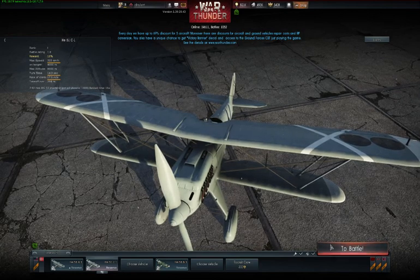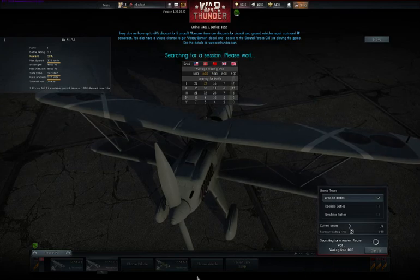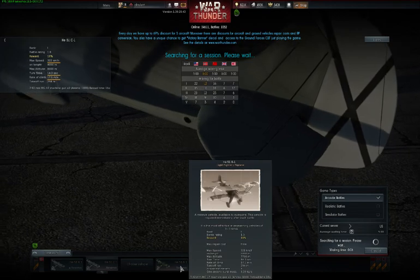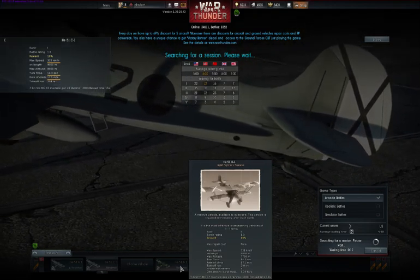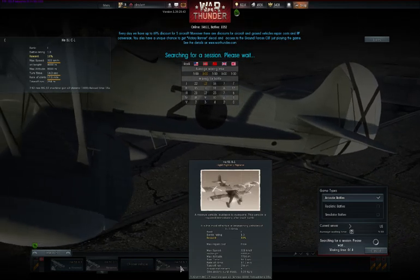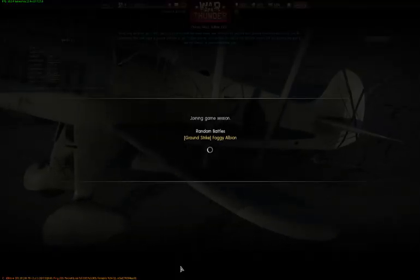The ammunition load we are going to be running with these aircraft is the tracer loadout, because it is made up entirely of armor-piercing tracer rounds, which are the best the HE-51 can get given that it has no API anywhere. API is armor-piercing incendiary, and it is great because it will both puncture fuel tanks and light them on fire, and a fuel fire is death to most planes.